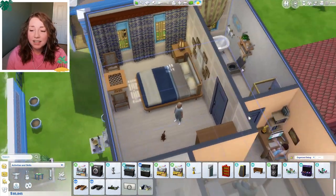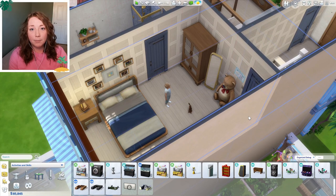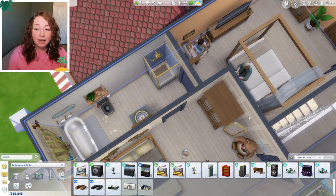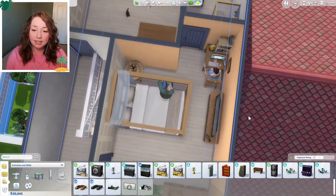Going up to the third floor, we have a very empty hallway and then we have Alston's bedroom, which is actually quite large. He had the small bedroom in the last house, so this time it's quite big. It looks really empty but we'll get there, we'll get it fixed. Then we have another bathroom up here.